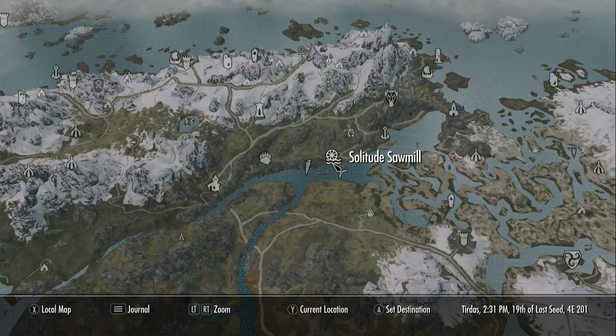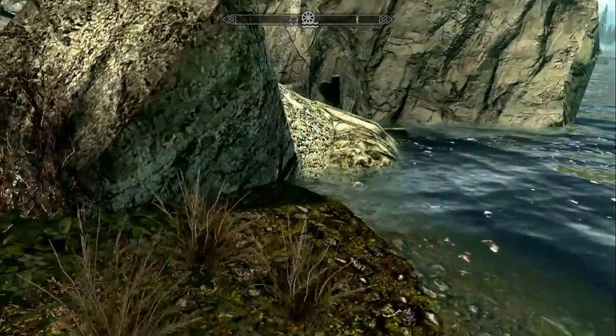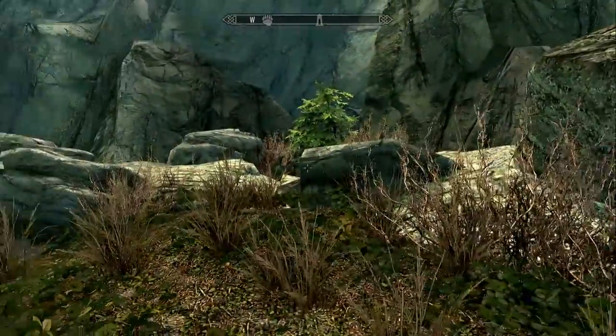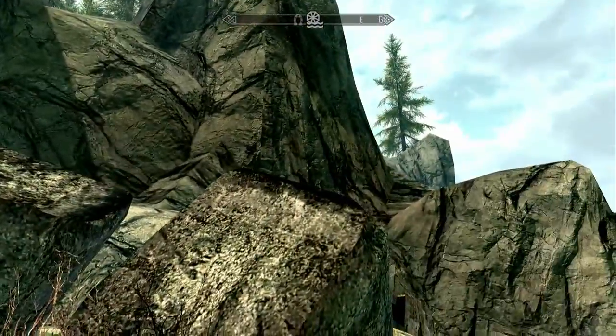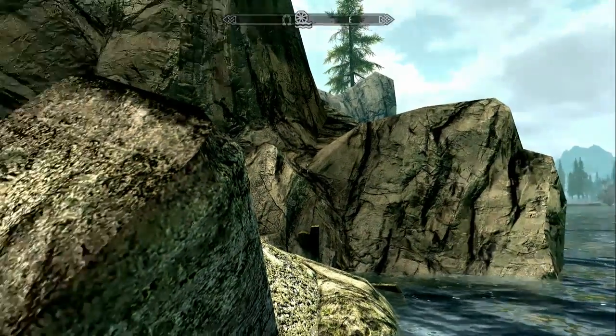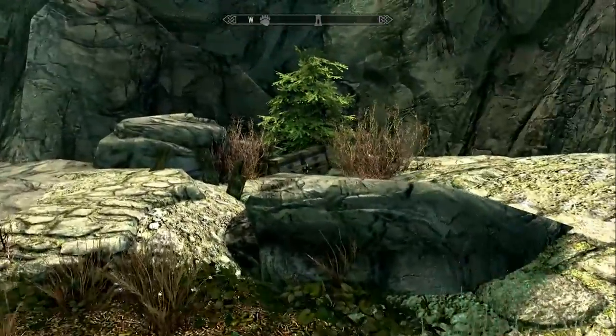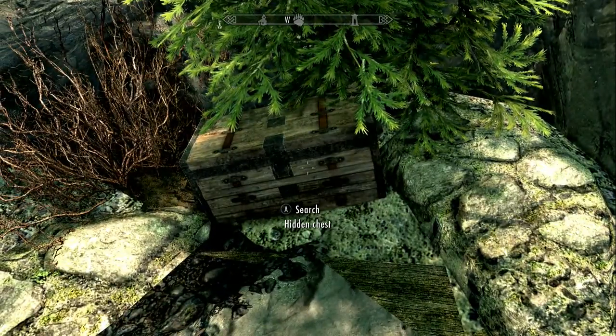What you do is come down from Solitude Sawmill and stay on the edge of the river. Come down here and you'll find a little grassy knoll — a little nook around these rocks. You can see the sawmill is really close, right up there. This is like the second little area like this, and you'll find the hidden chest.